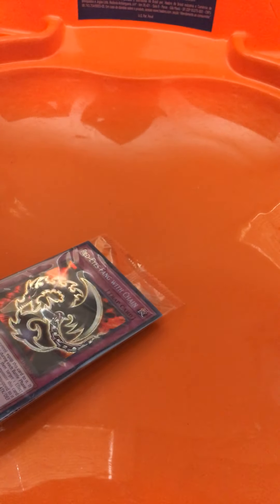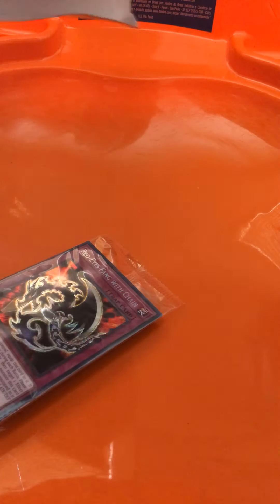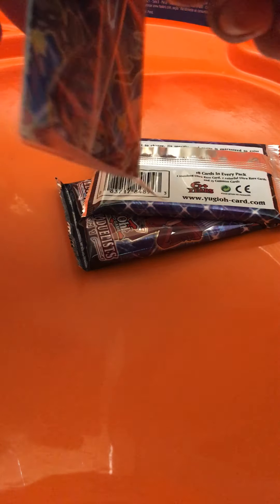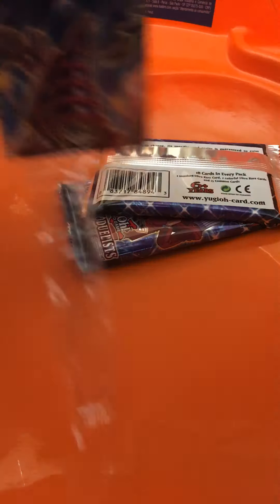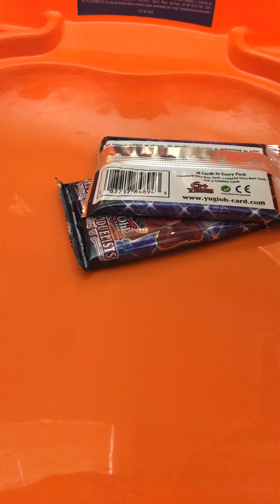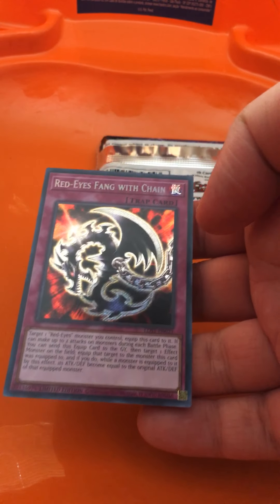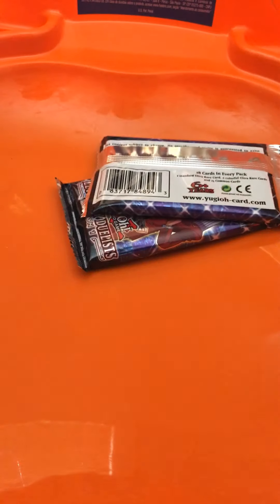Okay, we got some cards here. Looks like it. We got some two — the packs are out. Alright, there must be the Prol Pack. Let's open this up. There's one of Joey's cards, and it's a Red-Eyes Fang with Chain. Not bad for a trap — you can use it for Red-Eyes Monsters.